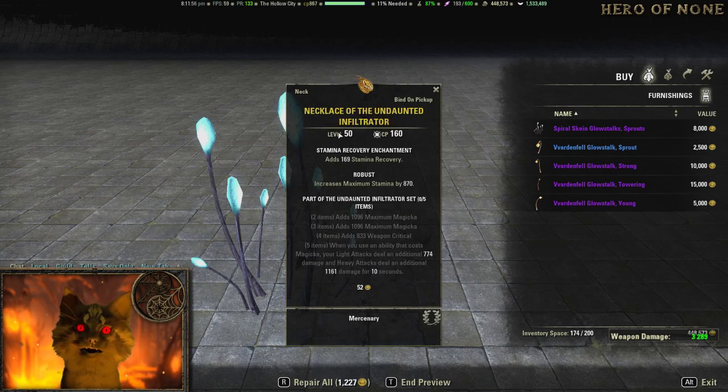Next is Undaunted Infiltrator — not a great set. This one's also 250k but it's Magicka, Magicka, Weapon Critical, and when your abilities that cost Magicka, your light attacks deal extra damage. It has Magicka, Magicka, and Weapon Critical — a hybrid build might not even use this, so not sure exactly why they're featuring it.